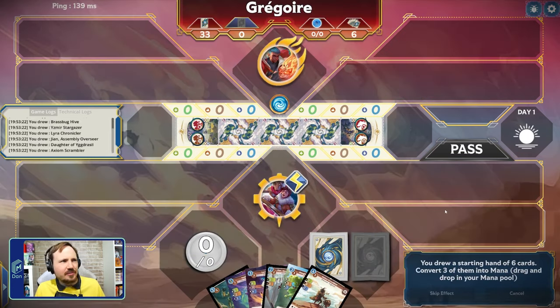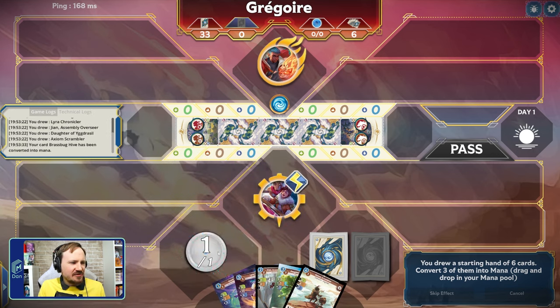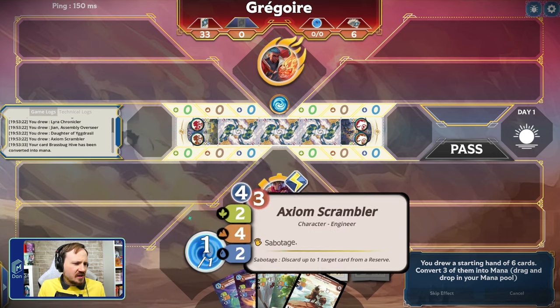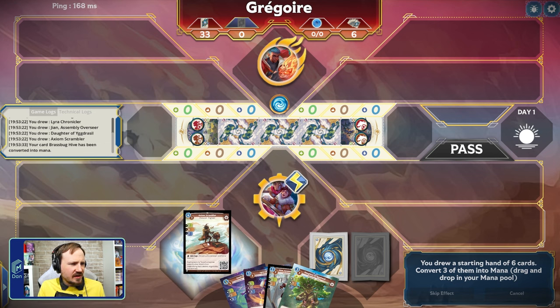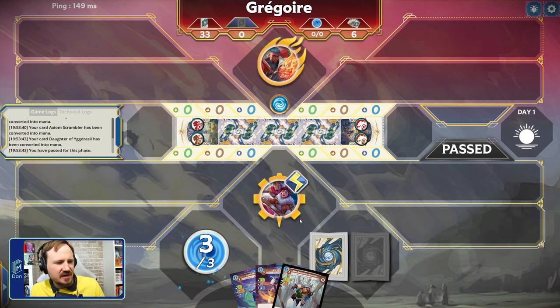Opponent number two is a Braavos opponent — ooh, that's kind of scary. Braavos goes really fast, that might be a problem for us. Brass Bug Hive, easy toss — we don't need that. We can have a flexible start here. We're into the Scrambler and we don't want to give Braavos extra cards at all, so we're going to toss this right now. They are playing Kojo and going first, so they're going to get a Companion Buddha. We'll probably just ignore it, honestly.